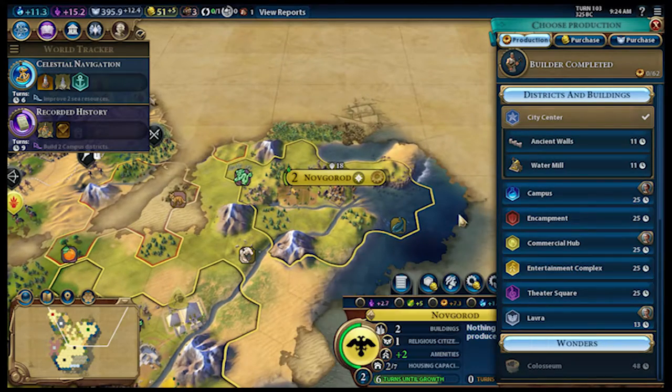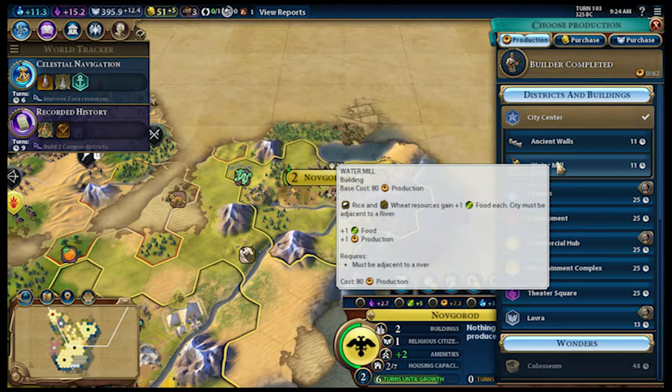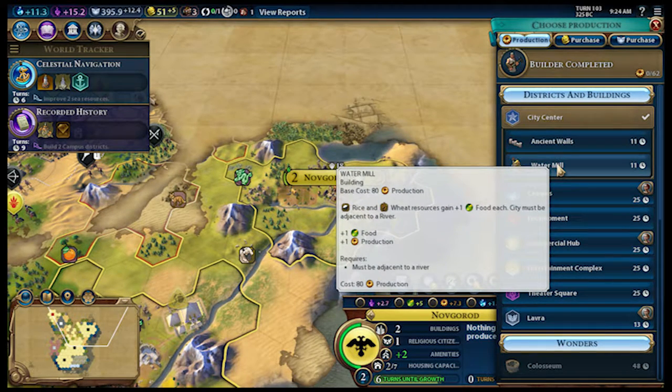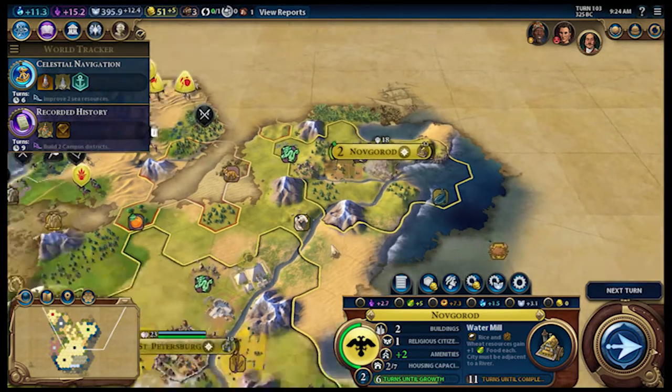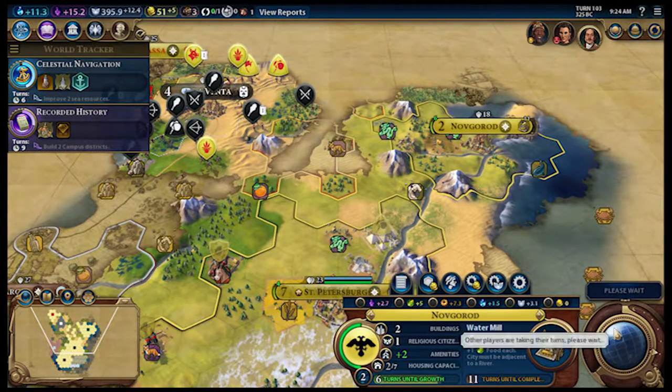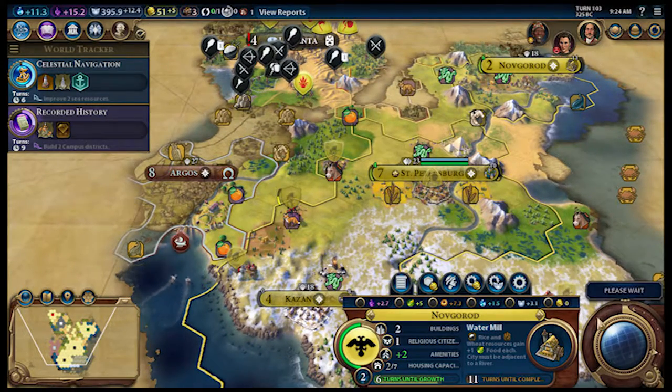Choose production for Novgorod. Again I think a water mill, just because it does increase production as well. Ten turns for the Hanging Gardens — let's hope no one else builds it first.